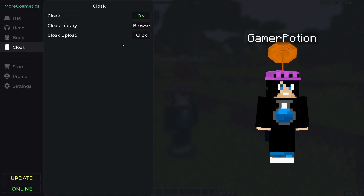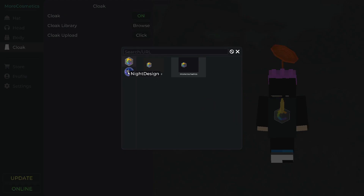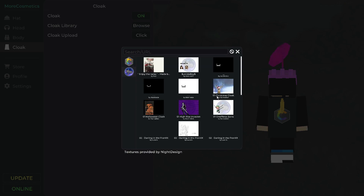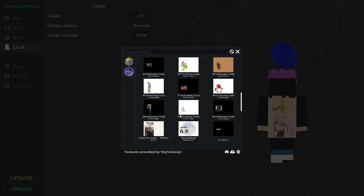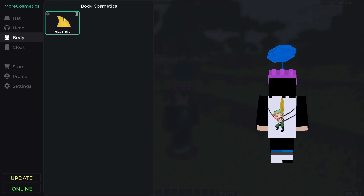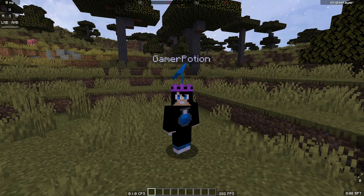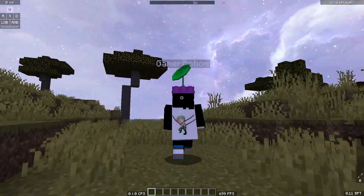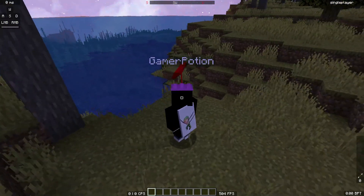Finally, we have the cloak. Clicking the cloak library lets you browse different cape designs from the Cosmetics Mod. Let me turn my character around and go into the night design section — there are loads of different capes to choose from. I'm going to go with this Zorro one-piece character cape design. After selecting, click the update button on the lower left, and back in the game you can see it's now showing Zorro's cape along with the satellite dish cycling through rainbow colors.